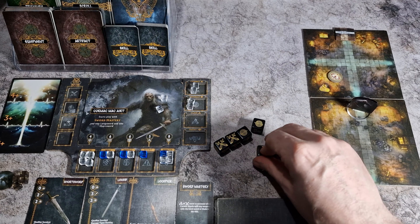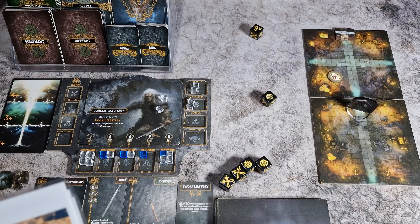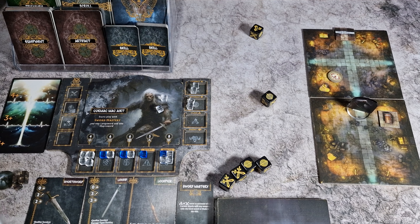Cormac then rolls his two dice for his fate roll because the hall is not an event tile. He rolls a triskelion, which means that he should place a treasure chest in this tile. Cormac accepts doing this because treasure chests are really what it's all about.